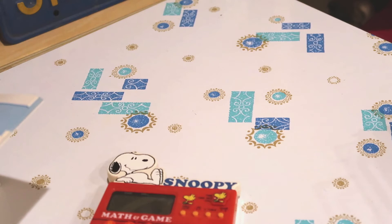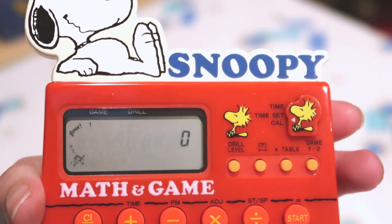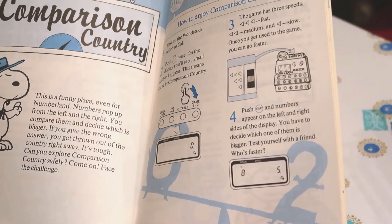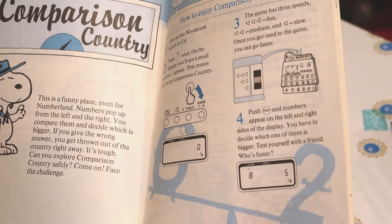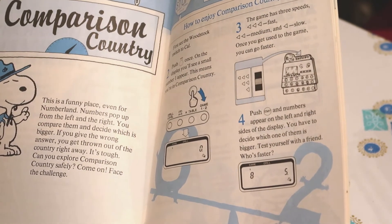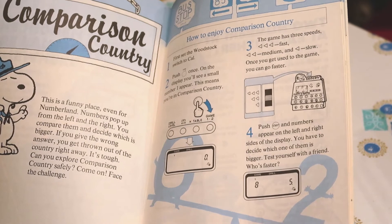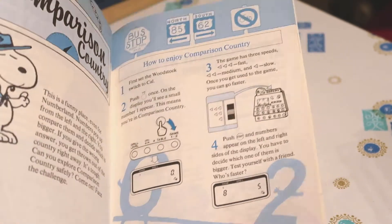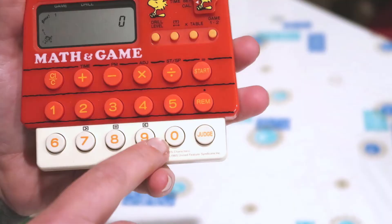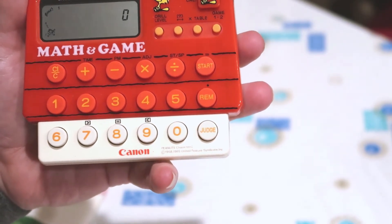Okay. I think Woodstock crashed. It totally says 'bonk' in that corner. Comparison Country — this is a funny place, even for Numberland. Numbers pop up from the left and right. You compare them and decide which is bigger. Oh my goodness, this is too easy. Oh, it has three speeds! Well, now we know what those buttons on the back are for. We're going to go full speed because this is an easy game. You've got your two greater-than and less-than buttons here, and then the equal in the middle, so you just have to push those buttons.